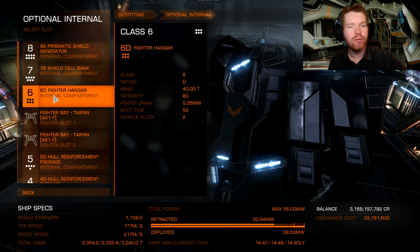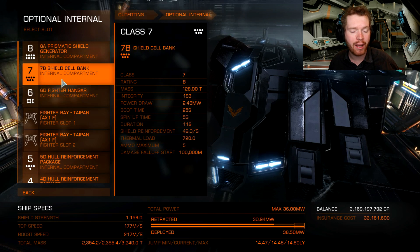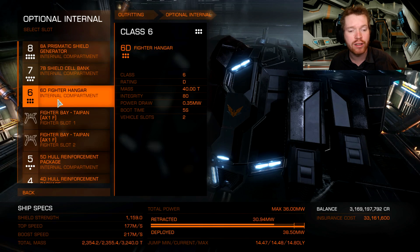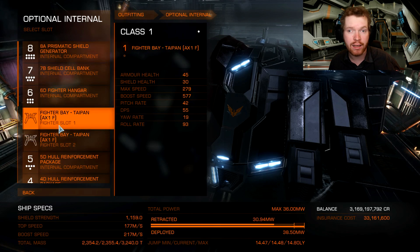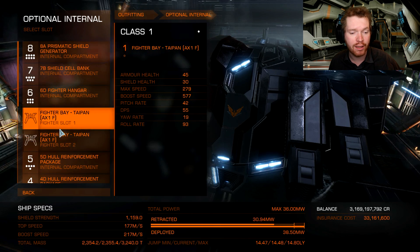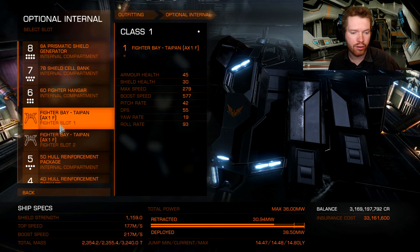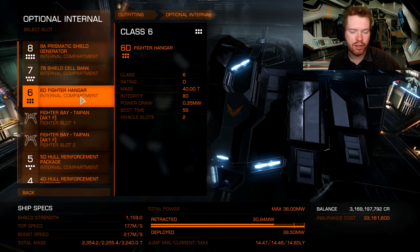Then a class 6 fighter hangar. This is where you have a bit of an option - you can swap the fighter hangar for another shield cell bank if you're not planning to bring an NPC crew member or have friends take control of fighters. I do recommend going with a class 6 hangar because you get extra fighters and don't have to wait as long - it's a fairly long wait between fighters if they die, which they most likely will. So it allows you to keep fighters in the fight for longer.